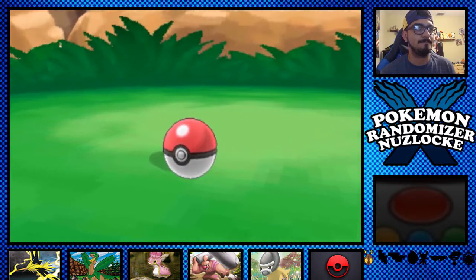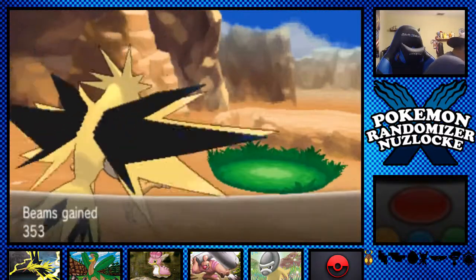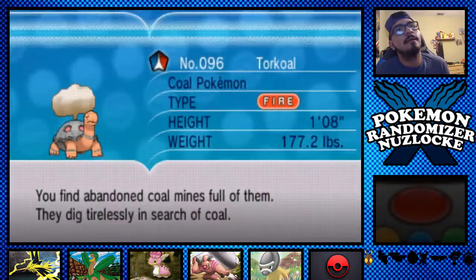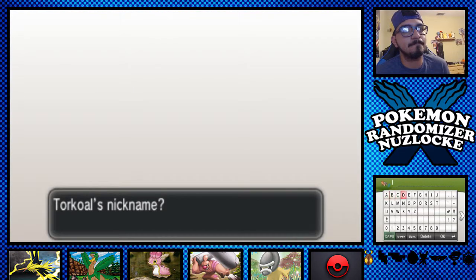Got it! Torkoal. I feel like we should add it to the squad, but do I really want it? We don't have a full team. What did I name the Torkoal in our Light Platinum run? I'm going to check and name it the same thing. His name was Spencer — from iCarly. So this dude is now Spencer.